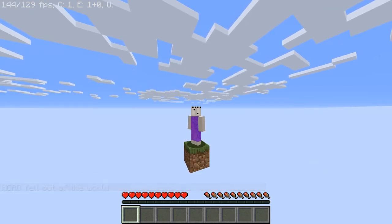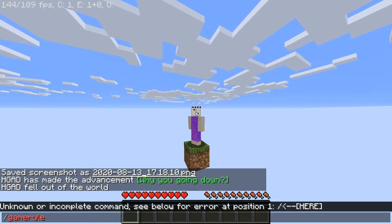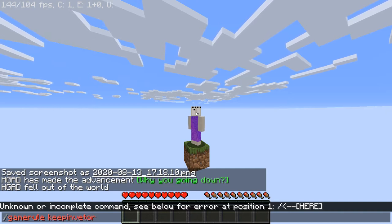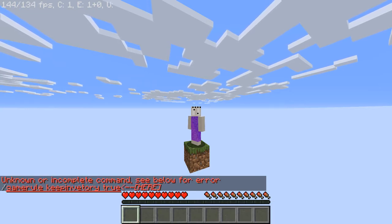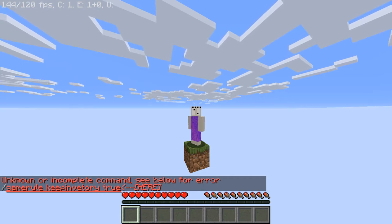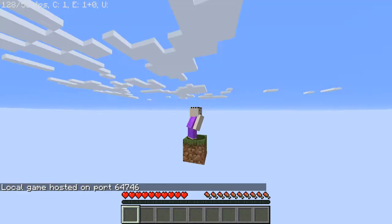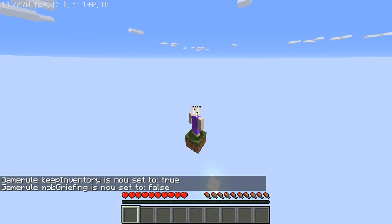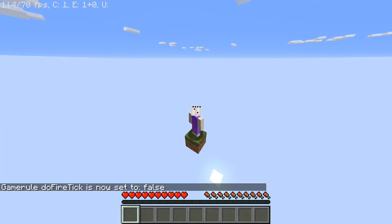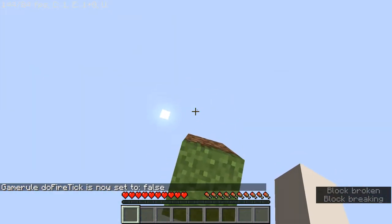First I must turn on keep inventory. Right now if I say 'gamerule keepInventory' it's an invalid command, same with the other two game rules I want to change. So I'm going to open the world to LAN with cheats on, then put in those commands: 'gamerule keepInventory true', 'gamerule mobGriefing false', and 'gamerule doFireTick false'. Now I play the map — whoa, dirt just went down there.